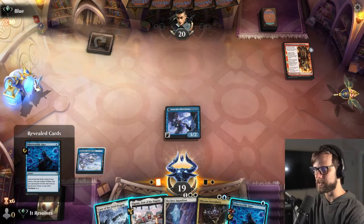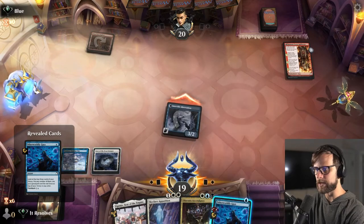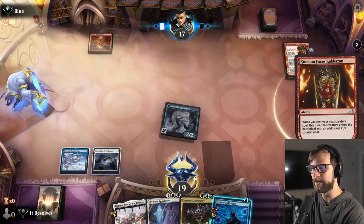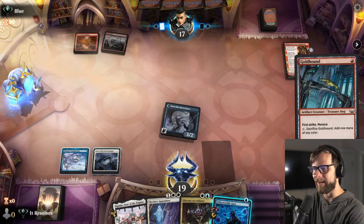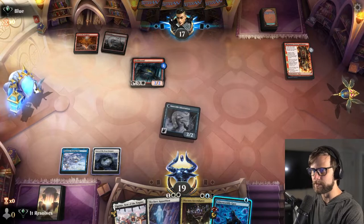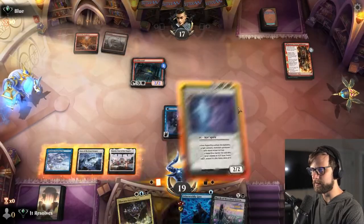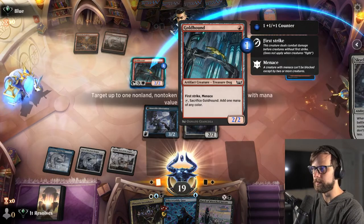Absolutely revealed — that's fantastic. Let's attack in. I'd like to save the Otherworldly Gaze if we can, because we do have the Obscura Ascendancy. On one hand I'd like to use it to dig for lands; on the other hand I'd like to save it to trigger the Obscura Ascendancy. The easy play is to do this and then Skyclave Apparition, which seems good enough. They're going to trade down for this later — they also just get to sacrifice this. I think they'd rather have the 1/1 later.